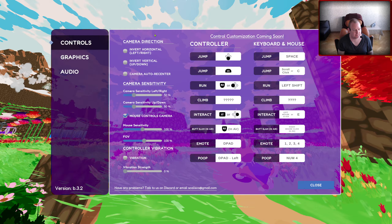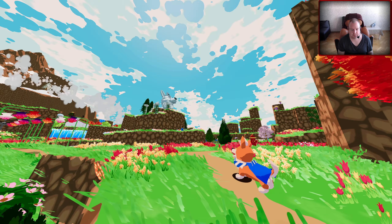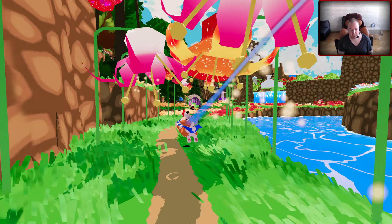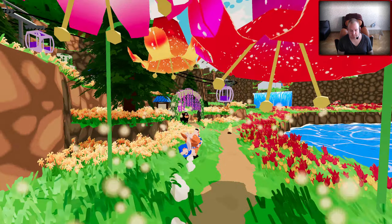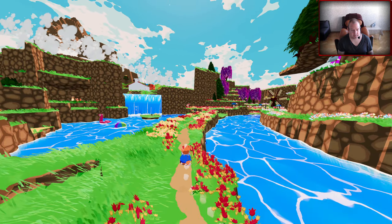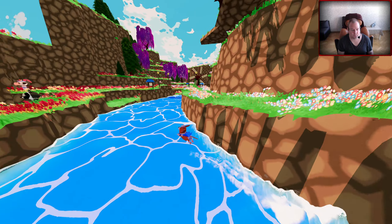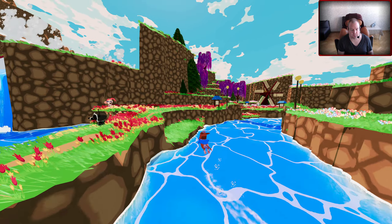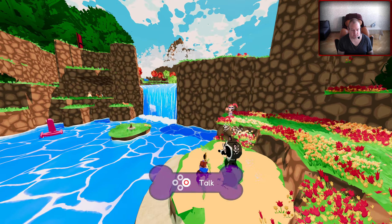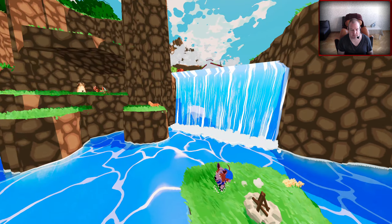Interact, dance, emote, poop - blah blah blah. Control customization is coming soon, which is nice. I'm guessing version beta 3.2. It is definitely charming and interesting. Hopefully the demo will be up so you can try it and see if this is something for you. For me, the camera is just absolutely crazy.